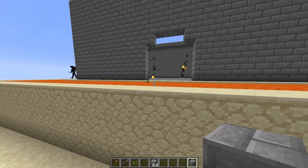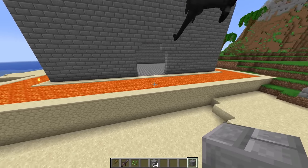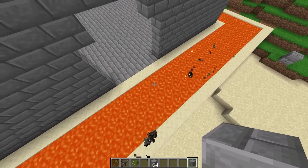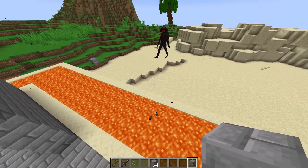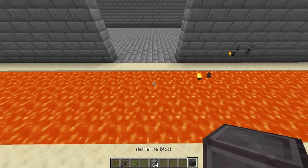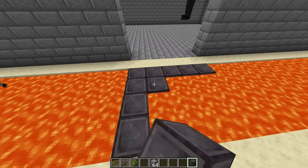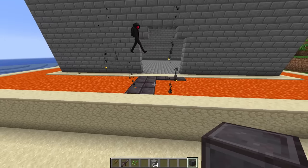Now that we've got this lava moat done, we need to build the drawbridge. What should we make the drawbridge out of? Why don't we build it out of some netherite blocks? This is gonna be super sick, and netherite is fireproof so it shouldn't have any problems with the lava.